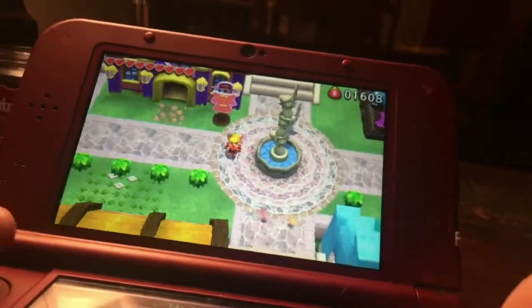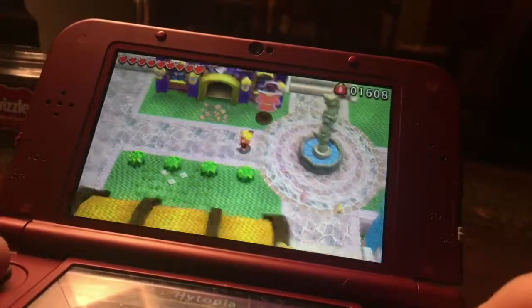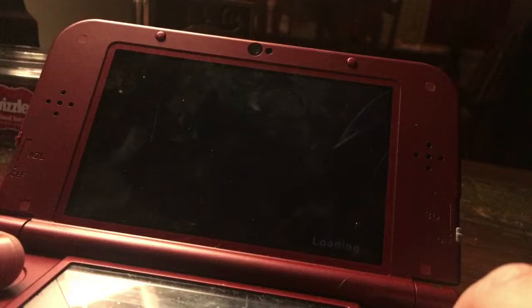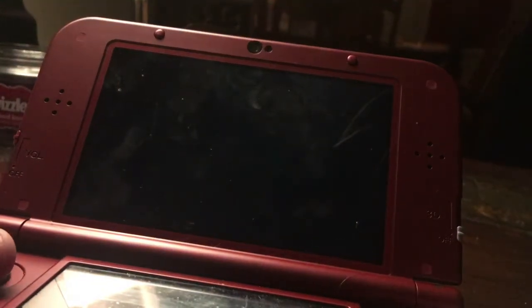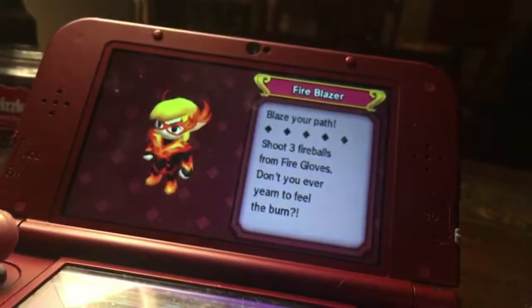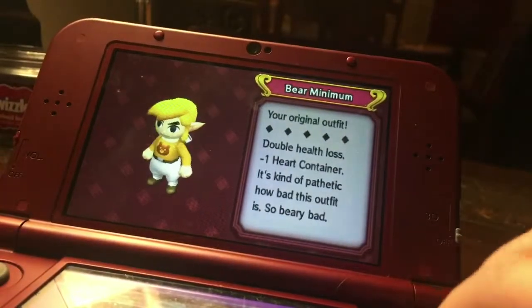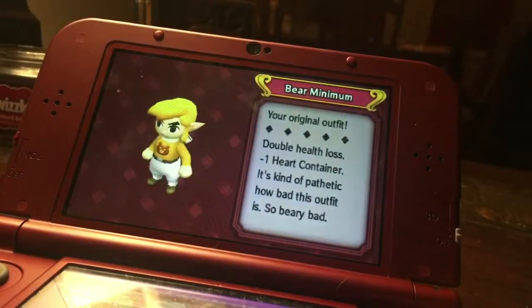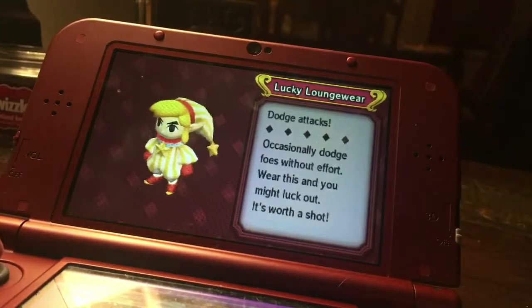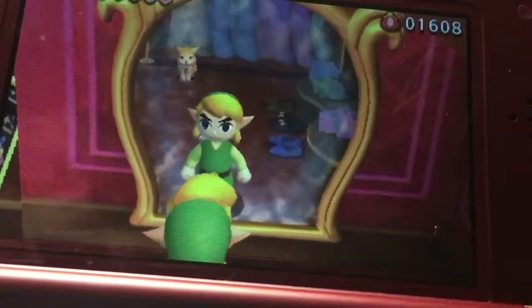So first of all, what happens in the game is you start up — you don't even start up with Link's tunic. I beat the game, so I'll just go ahead and show you the thing that he is in. You can also look in the mirror in the shop.